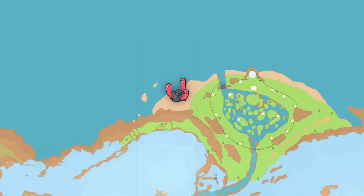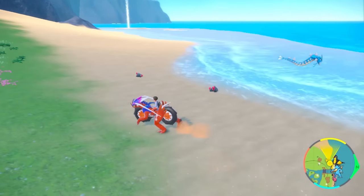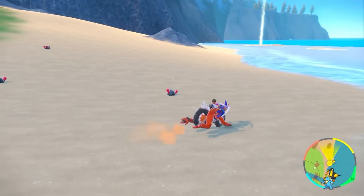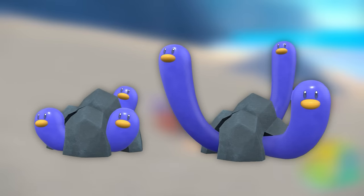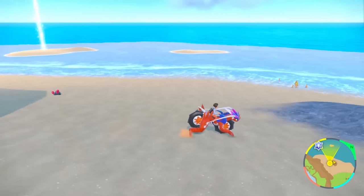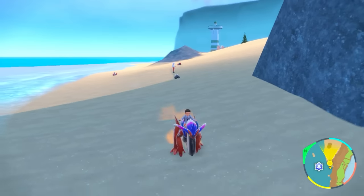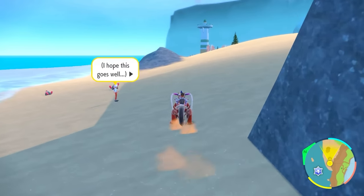There's another Wugtrio spot all the way in North Province Area 3 — not the long beach, but hop over to the more open beach area for good spawns. This is a pure Wugtrio spot with no Wiglets; just wait for your Wugtrio shiny to show up. The dumb rock here spawns off-table Pokémon like Go-Goats, so make sure you get maximum Wugtrios spawning before that happens. You can despawn and get new ones spawning quickly — a very good Wugtrio spot.